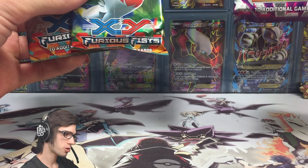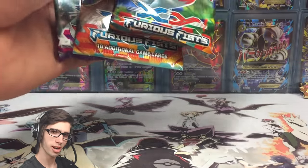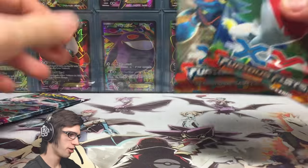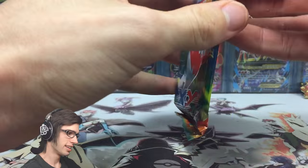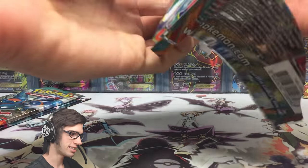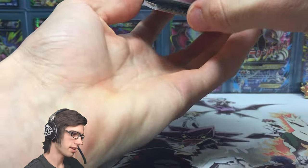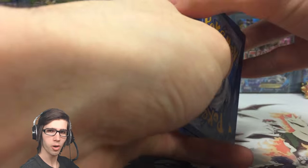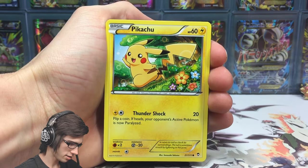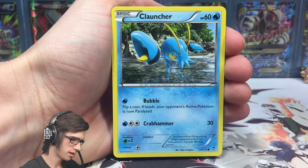Let's go Furious Fists first and finish on Phantom Forces. As a little spoiler, Furious Fists were the two packs in the Mega Gengar blister pack as well. So let's start off with Hawlucha — I like Mega Heracross better so let's begin with Hawlucha. These packs have the awesome codes with the set logo on the back. That code is all yours — thanks for watching, hopefully you get something nice from it.